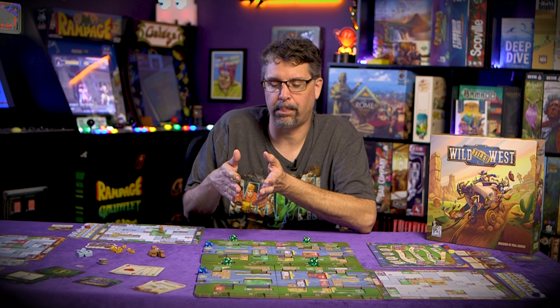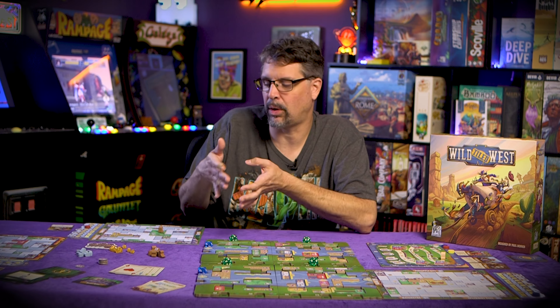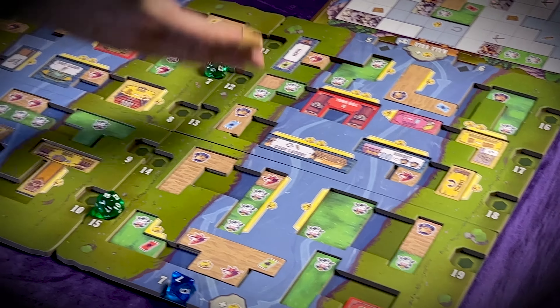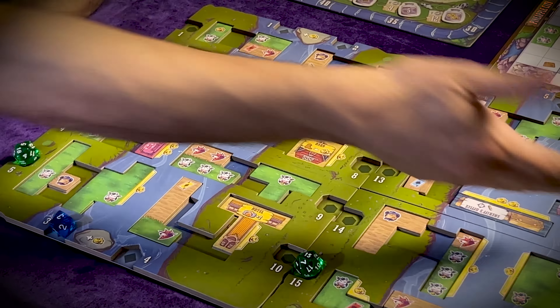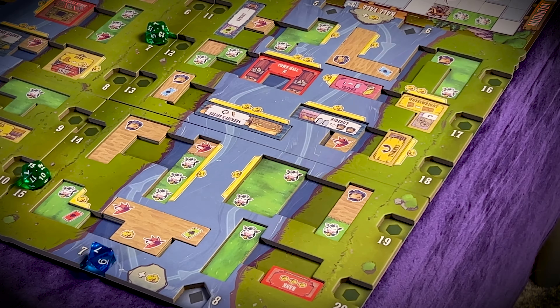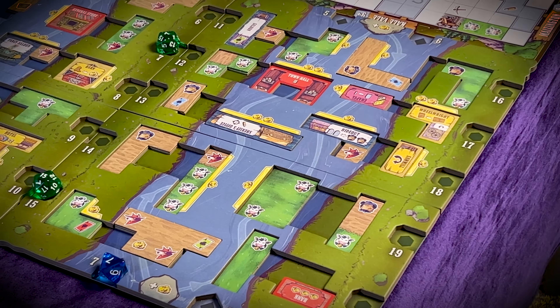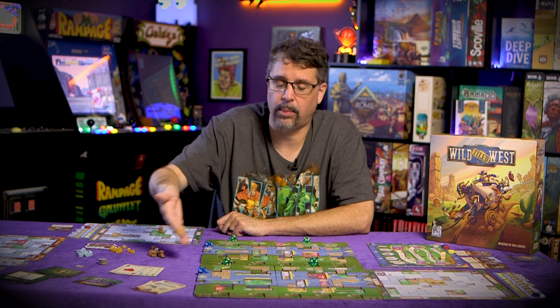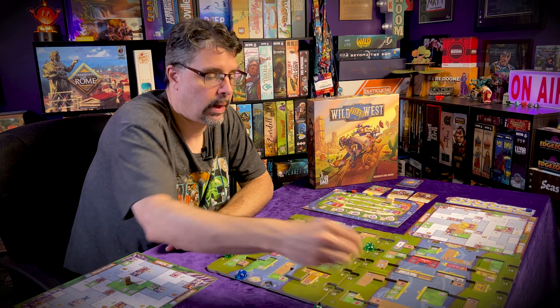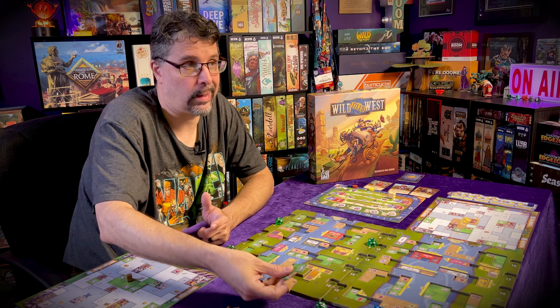You're kind of forced into making plays that you maybe don't want, which I like a lot. It makes you shift your strategies on the fly. You might really want that sawmill but somebody might not roll it in for half the game. Even if it gets rolled in, somebody might take it from you — as soon as somebody chooses a die, they get that tile.